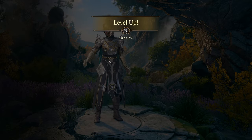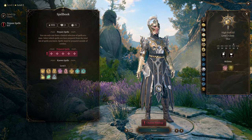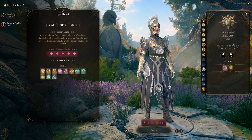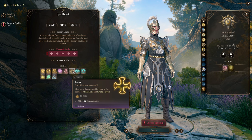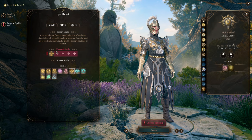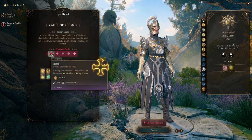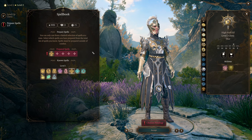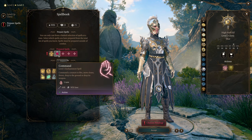I'll talk through what we'll typically have prepared at each level as we level up — these are rules of thumb. Keep in mind that in Baldur's Gate 3 you can change prepared spells any time you're not in combat, so you should frequently adjust based on the situation. Because we're a support cleric, our number one spell is Bless. Your typical combat will open with you casting Bless as your concentration spell on three allies who are going to be attacking.